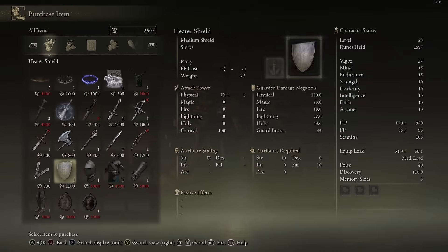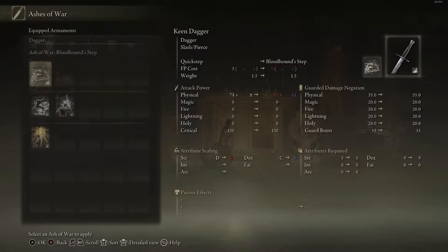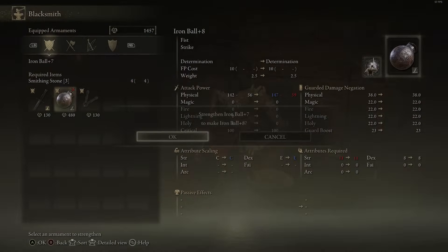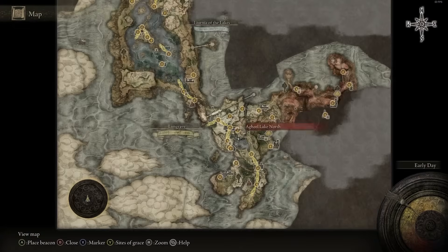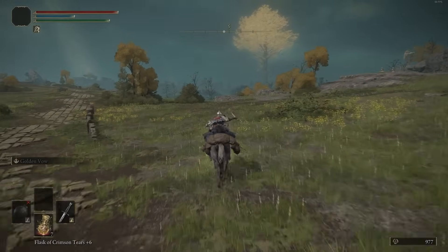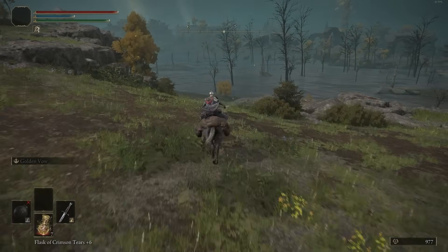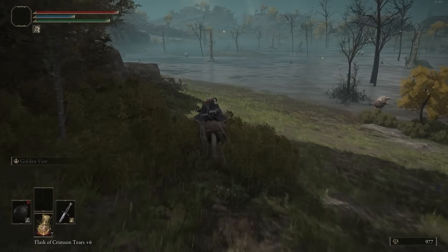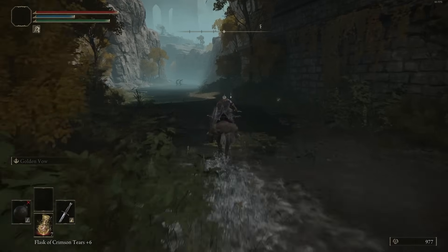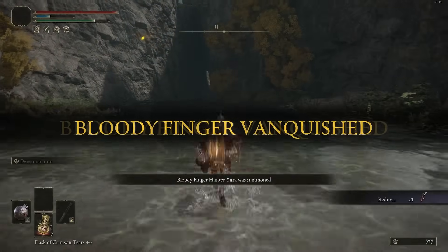Now we're going back to the Roundtable and buying some stuff. I bought a Dagger and a Finger Seal. The Dagger is so I can put on Golden Vow — I had it on a club to fight that boss, so now let's put it back on the Dagger because it's lighter. I also picked up the Finger Seal so we can equip Flame Grant Me Strength later on — you benefit from using it for any build type. All you need is at least 10 Faith and the Two Fingers' Heirloom. Teleported back to the northern part of Liurnia.